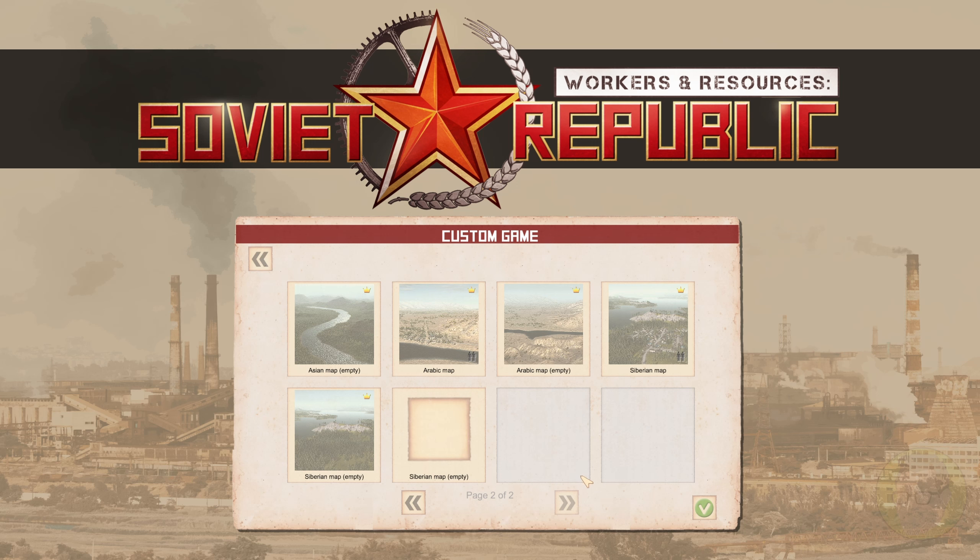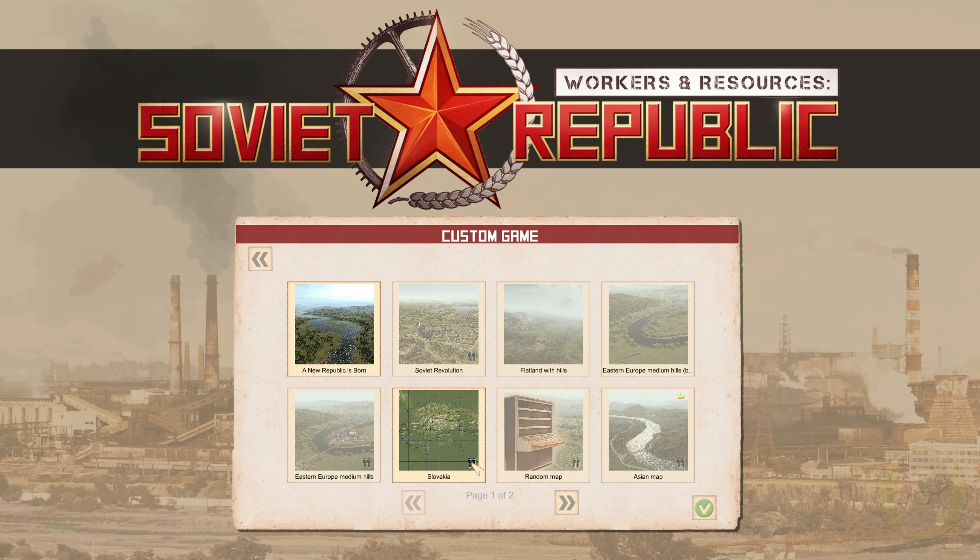All of these have different climates. We can do an empty Asian map, an Arabic map, or an empty Arabic map where you're dealing with water resources and lots of heat. There's also a Siberian map which gets really cold. You can do an empty one or an already populated one — that's the difference between empty and populated maps. You can take a completely empty map or one that has towns spread across it with people but no industry yet.